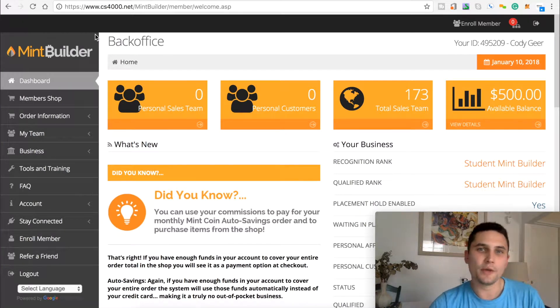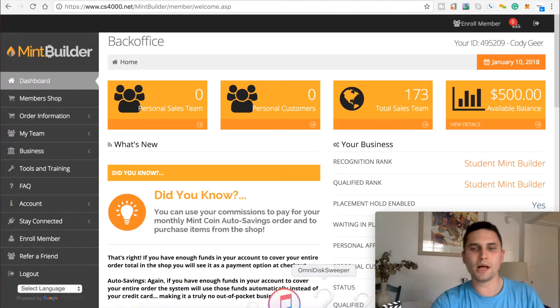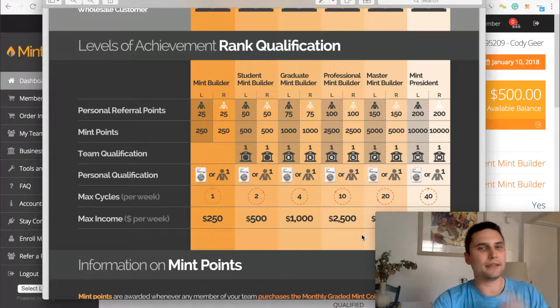What's going on everybody? Cody here. So in this video, I'm going to show you how you can achieve the minimum qualification to start making money with Mint Builder, which by the way, that's $250 a week. So let me pull up the comp plan and this will explain everything, and I'll even explain it so it's real simple.